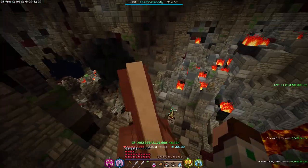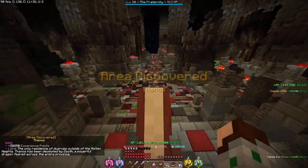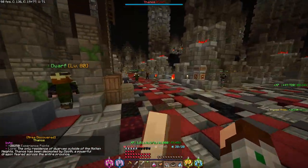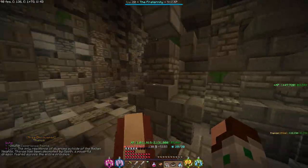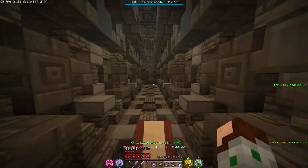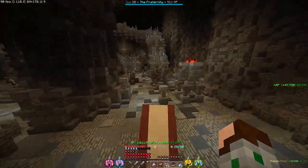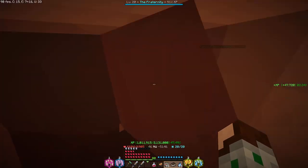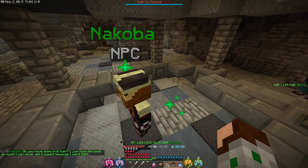Now we're gonna go first down. Area discovered. Gonna make our way towards the Bazaar and take a right, go over to Nakoba. Oh, we have some troll hair — I just love the smell so much.